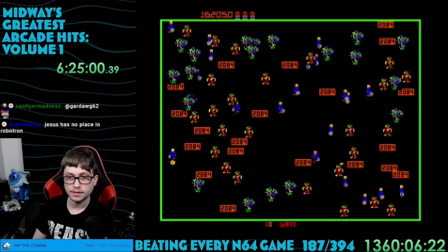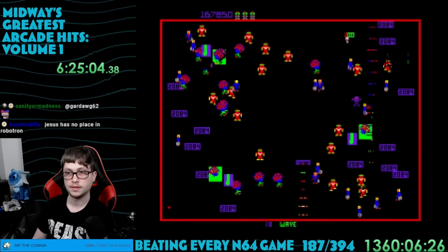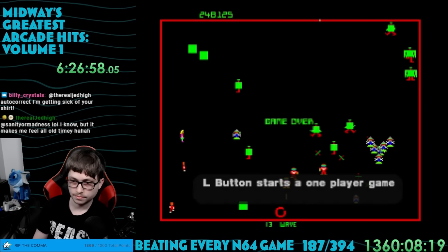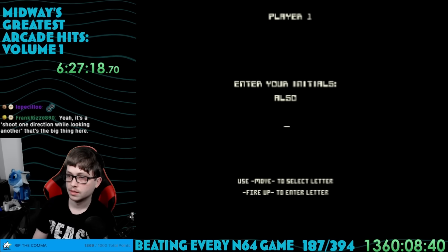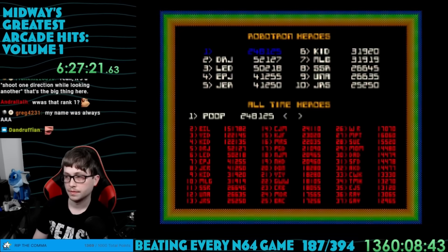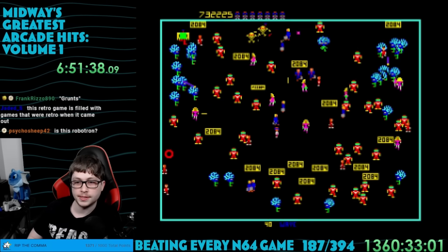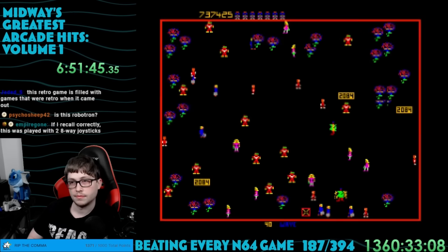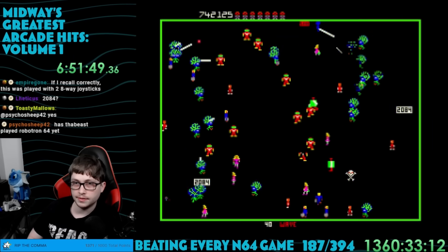I'd crushed the high score at this point and was on wave 10 where the obstacles are just '2084'. I got a game over at wave 13, quite a ways off that wave 100 achievement, but I still took first place. Just like Joust, you can put more than three characters for your name if you are the all-time top. I also used the extra lives trick to see all the unique waves — apparently there are 40 in total. This one's quite fun; just the concept of an eight-directional shooter is really something.